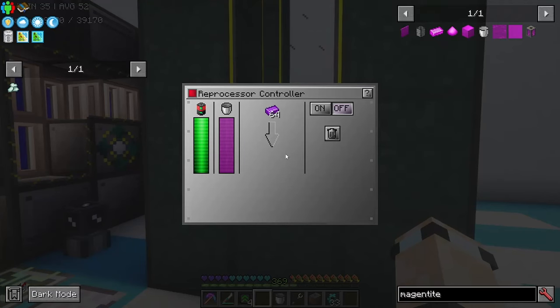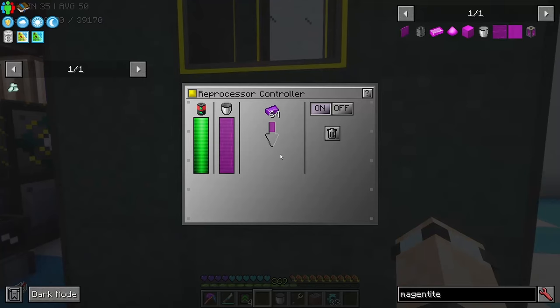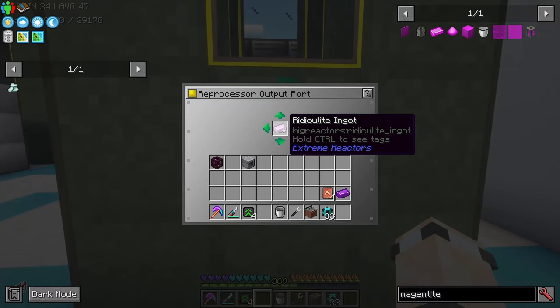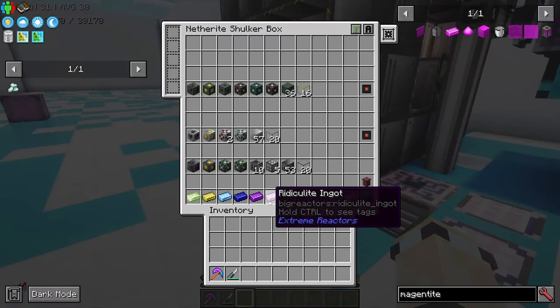Once you've got the reprocessor like this, you can turn it on with some ludicrite in there — which we made earlier — and that will produce some radicolite. Right here we've got some radicolite.